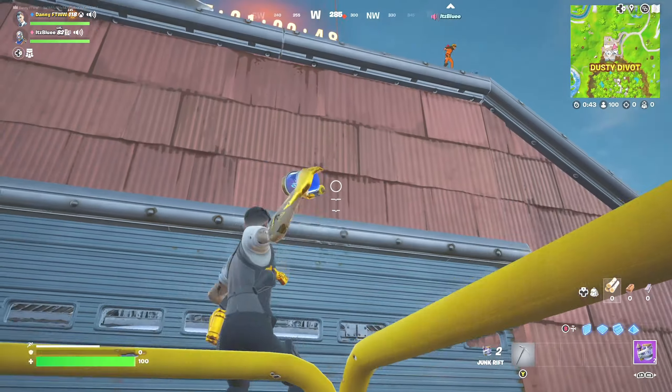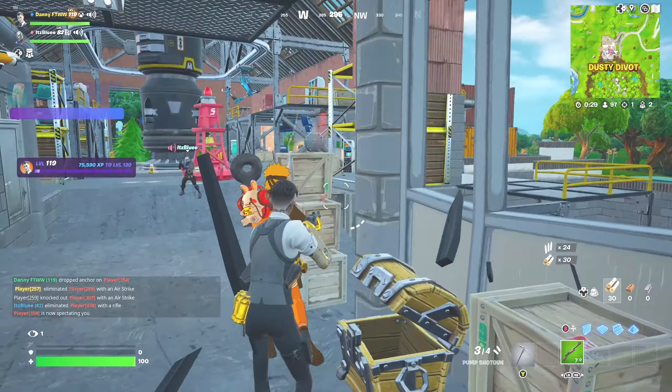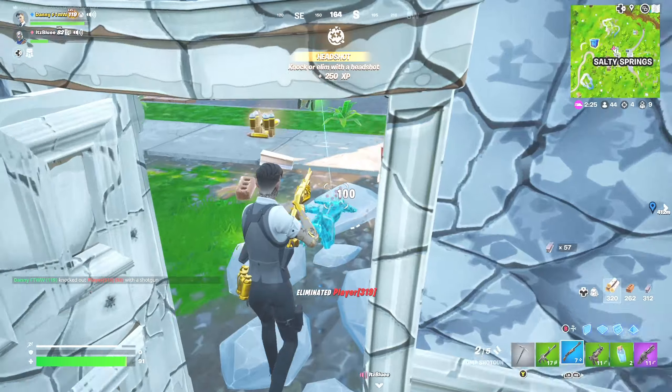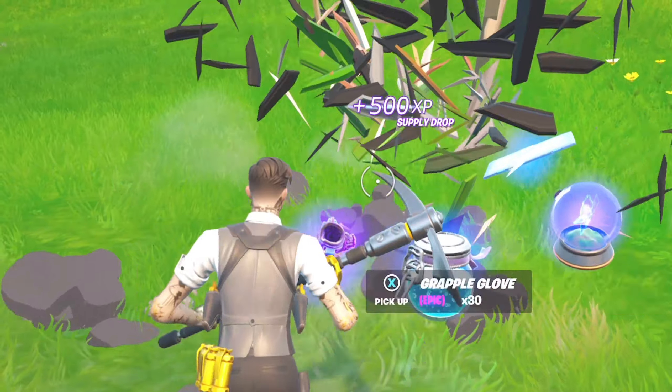Junk Rift, let's go. I'm throwing it. We've got some players here — both of them are down. I knocked one. Got him. Let's go. Let's eliminate these players and get as many materials as possible. I've got a supply drop — hopefully we can get some jetpacks from this.